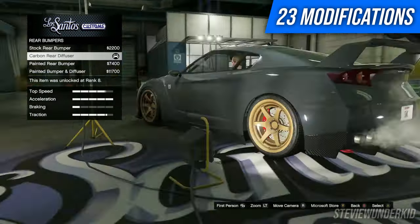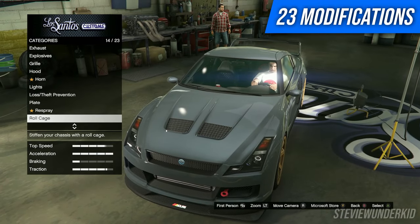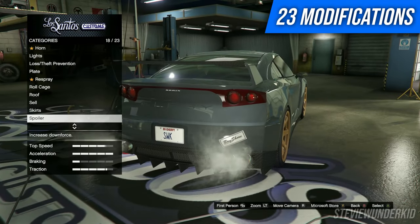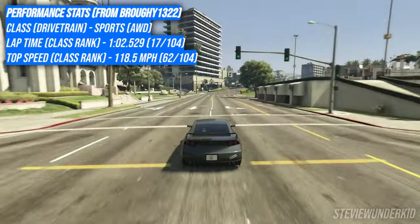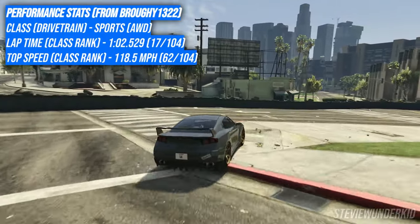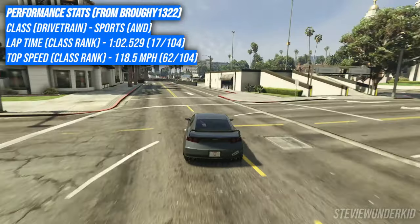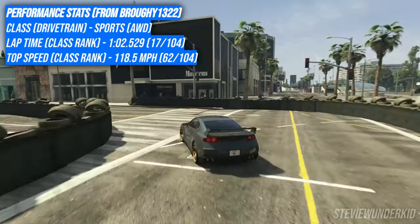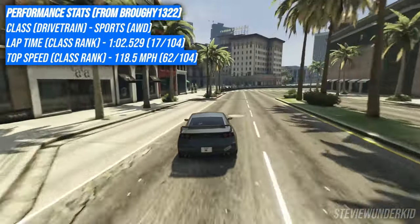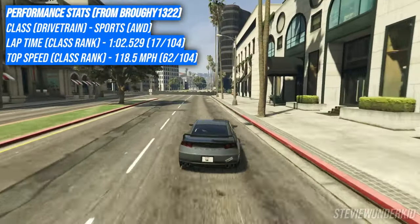As for customization, the RH8 really doesn't offer much, but it doesn't need a lot to look clean anyways. The fitment and stance of the car is already great to begin with, and you can complement that with the small bumper skirt and spoiler options it offers. As for performance, the RH8 still manages to stay towards the upper echelon of the sports class in handling, and actually competes with a lot of tuners and recent DLC vehicles — which is awesome considering this car's age. And if you ever get bored of it, you can head right over to Benny's and upgrade it straight to the LG Retro Custom.